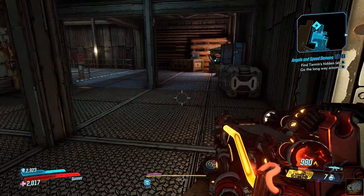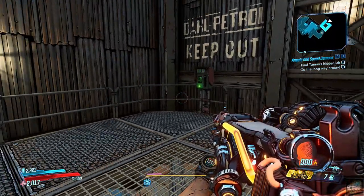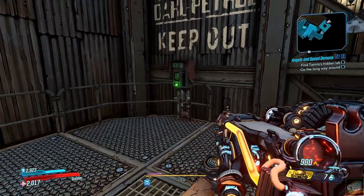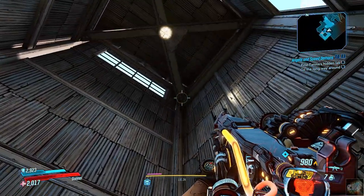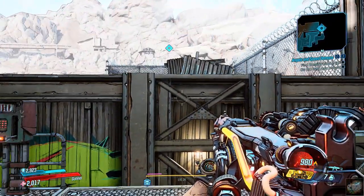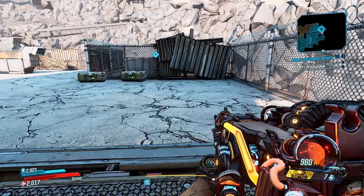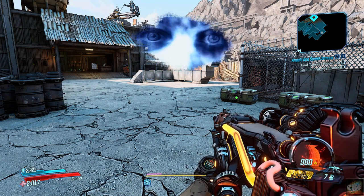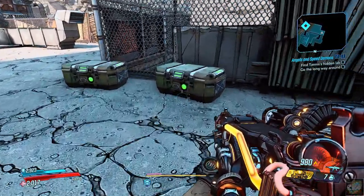We're not going to mess around upstairs. Let's see where we need to go. Up we go. Now cross that sky bridge. Tannis says: 'We must obtain my iridium amplifier if we are to stand a chance against those turrets.' Whatever you say, Tannis.